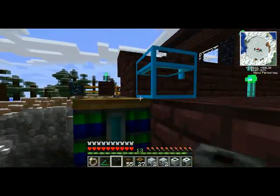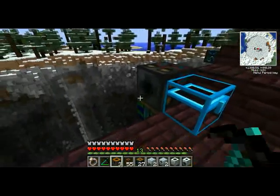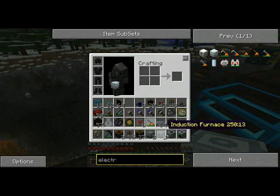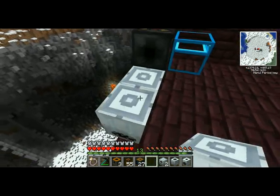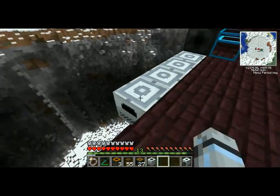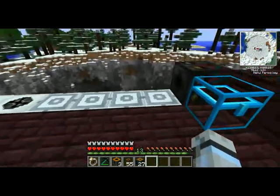Now what we're going to do is put down six machines. First, the retriever, and then six machines: two centrifuge extractors, two induction furnaces, then a rotary macerator and a singularity compressor. And so we have those six machines right here.